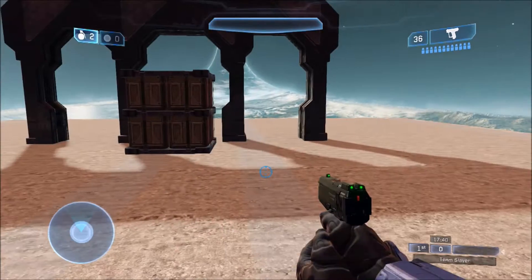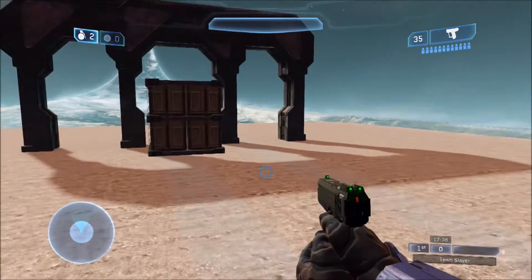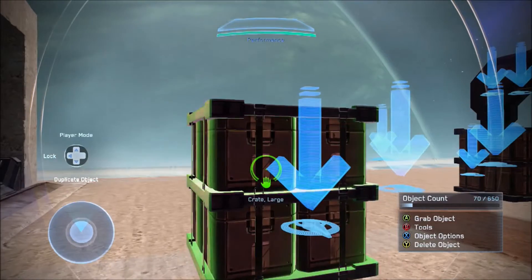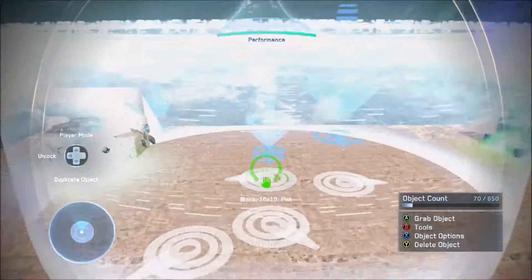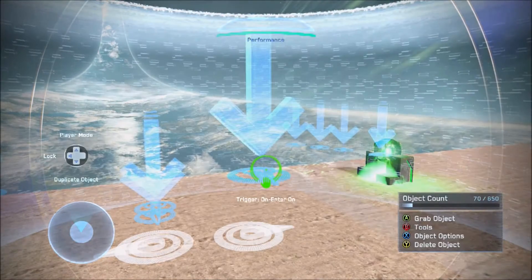Now that I've shown you that this works, I'll show you how it works in Forge. So we're here in Forge. The first thing you need to check is which spawn channel you're using — ours is channel 10. At your spawn you need to have an On Enter set to broadcast channel 10.